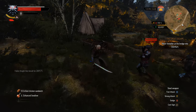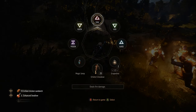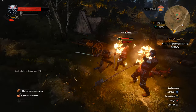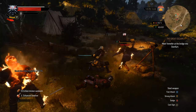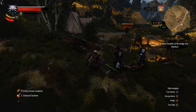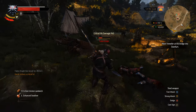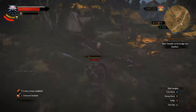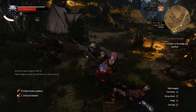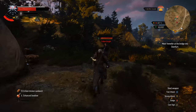You have parry and dodge. Parry uses the same button as the Witcher signs, which is LT on Xbox and L2 on PlayStation. This only works when in combat. Parry can be used against most attacks from humanoids but not heavy attacks. It's also not possible to parry animals, or at least I'm not very good at it, so against them I just use dodge and Quen.